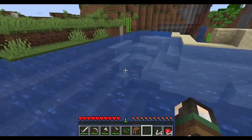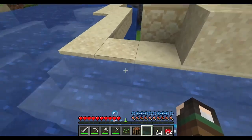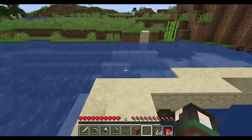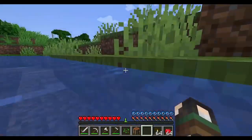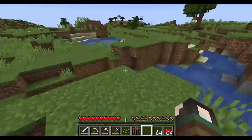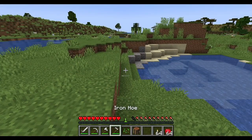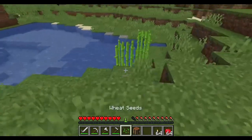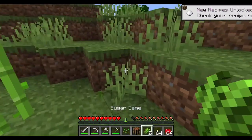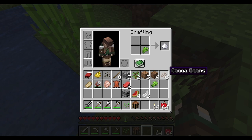Make sure you keep your hunger filled up and have a sword to protect yourself. This is sugar cane — if you hit the bottom you can make paper or sugar. Sugar, cocoa beans, wheat, and milk is how you make a cake. You can look up recipes on Google.